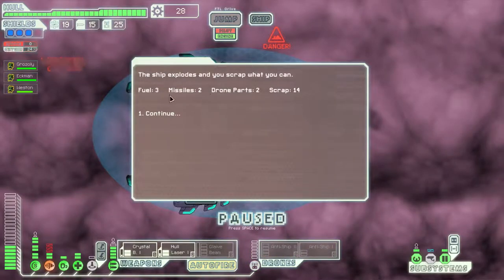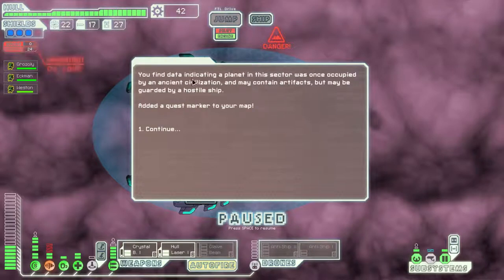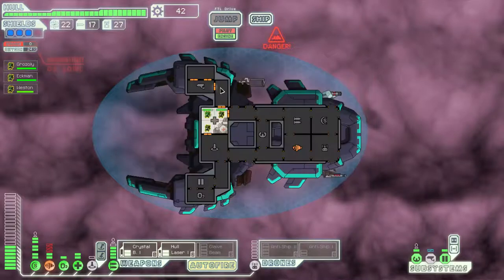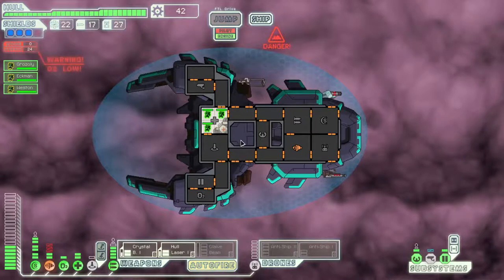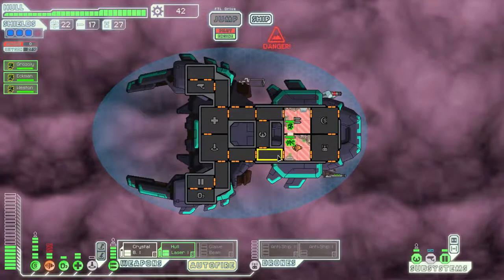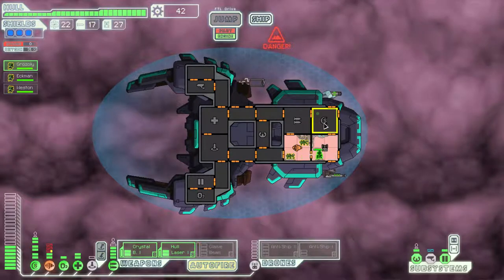The ship explodes and you scrap what you can. Your crew was able to extract interesting data from the remains of their computer database. You find data indicating a planet in this sector was once occupied by an ancient civilization and may contain artifacts, but may be guarded by a hostile ship — also known as a mini-boss. Let's close all the doors. Definitely need to repair the engines. I think the fire is out.